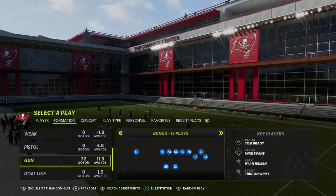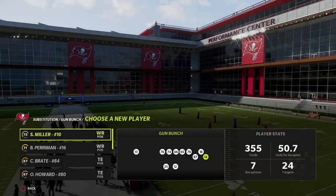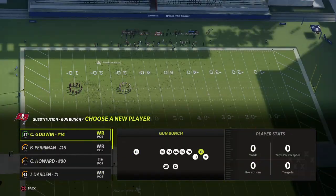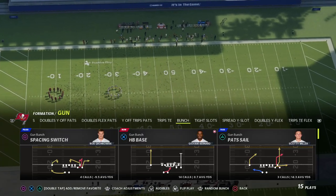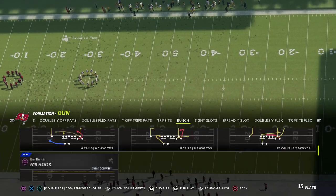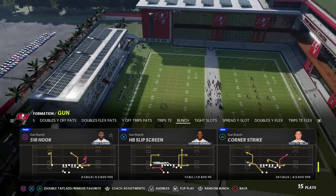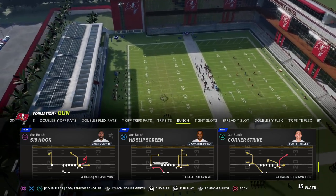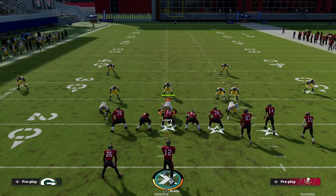If you want to get my full Gun Bunch offensive ebook, I'll put a link in the description below. You can get all of my offensive and defensive guides this year by joining my Patreon — it's only $10 to sign up and you'll immediately get access to all of my Madden 22 offensive and defensive guides, plus all updates. So, Corner Strike — what makes this play so good?